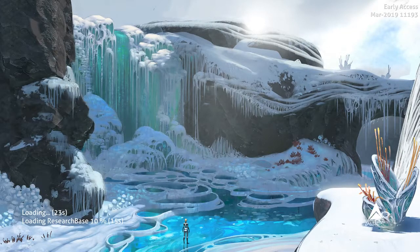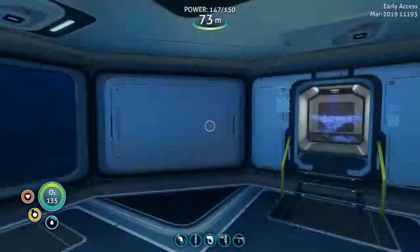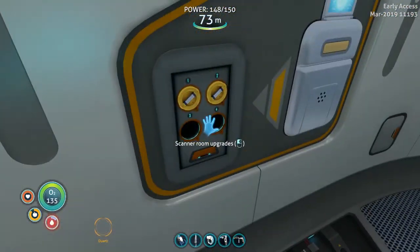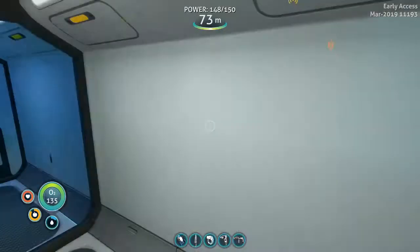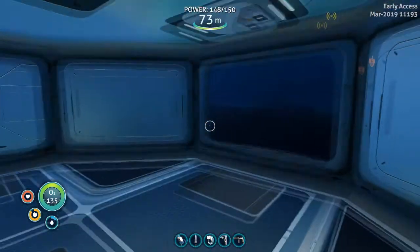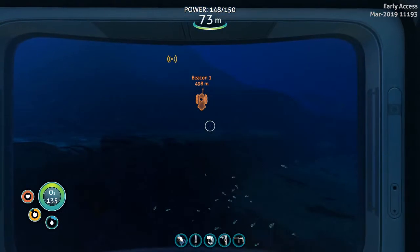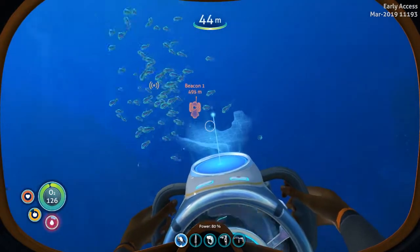What's up everyone, it's Resen here and we're back in Subnautica Below Zero. I did some stuff offline since the last episode — I did a new base, got every upgrade for the scanner room including the range upgrade, speed upgrade, and scanner room HUD chip, and every single part for the sea truck. So let's make it!